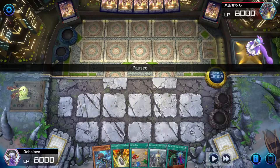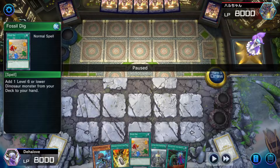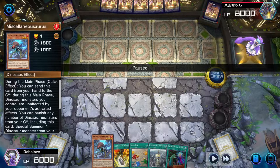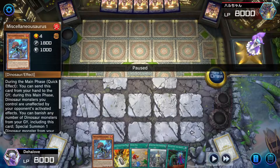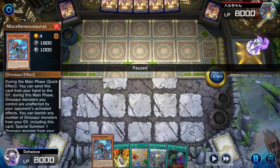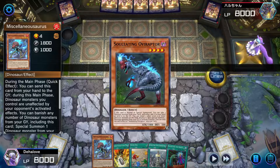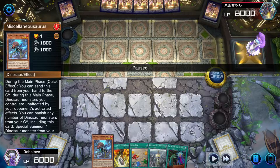Alright, first things first — looking at this hand, we have a really good setup. We have two Dinosaurs, that being Misk and Fossil Dig by proxy, and we have protection and Called by the Grave. These are the things you want to look out for, as this two-Dino setup is the start of the Link 4 combo. As long as you have a combination of Misk and Baby Sarasaurus, Misk and Solating Oviraptor, or Solating Oviraptor and Baby Sarasaurus, you are able to do this full Link 4 combo plus a little more — but that is the basics.